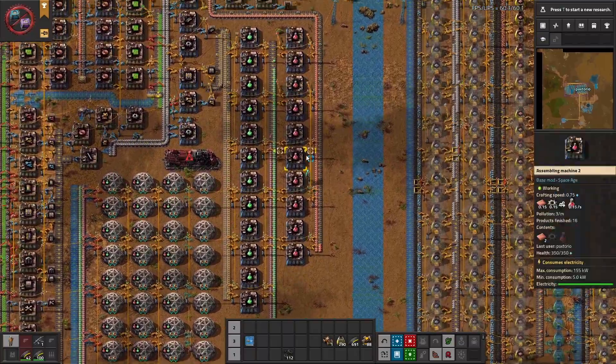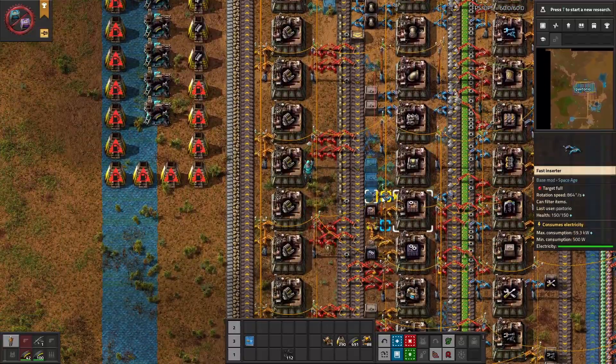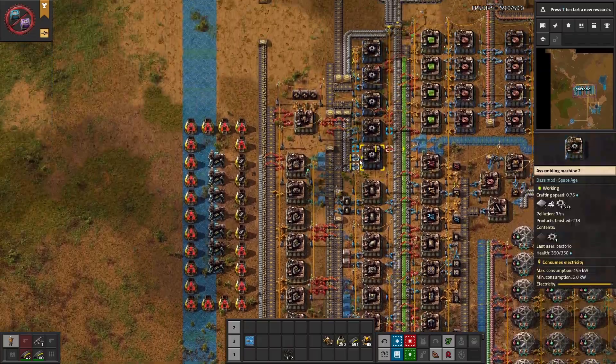You can start building the car bus as soon as you unlock green science. First, build a base that produces lots and lots of engines so that you can build lots and lots of cars.